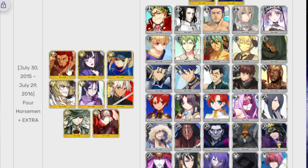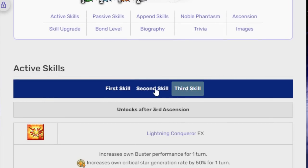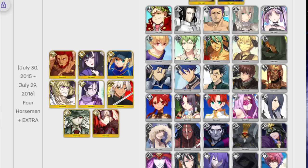I have Iskandar and Shuten and I really like them. Iskandar is really good at dealing pure damage, but I feel like he's missing a little something. He still has Charisma A — they definitely need to buff him. Iskandar cannot still have Charisma A.